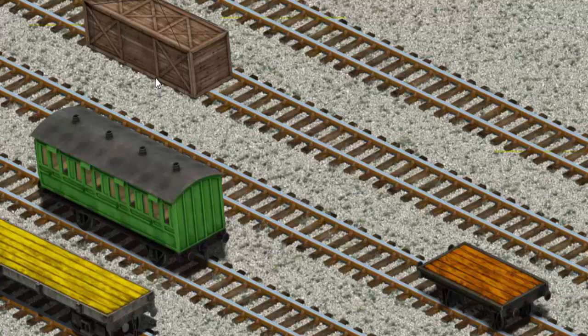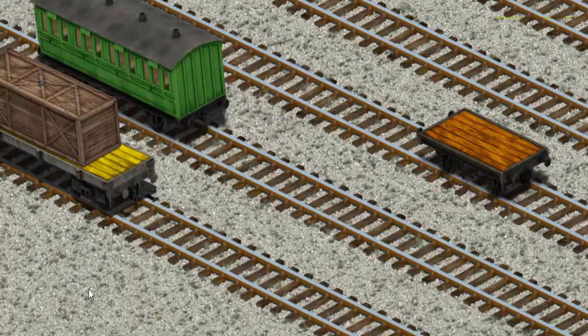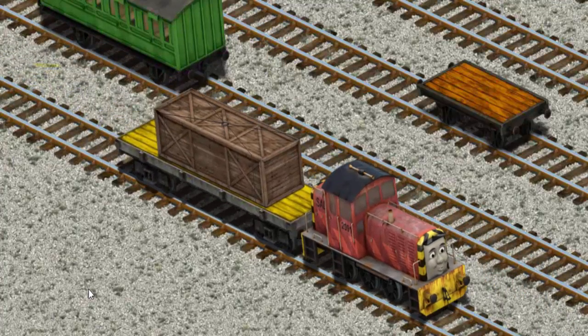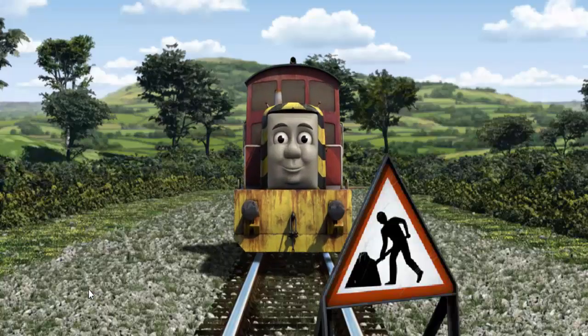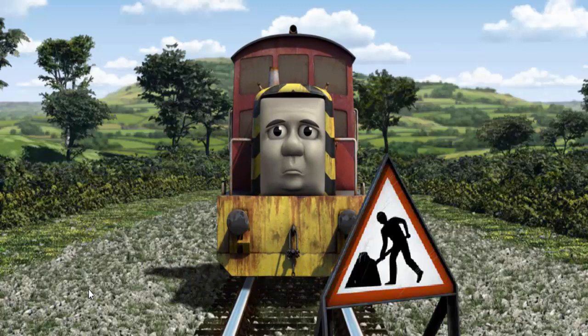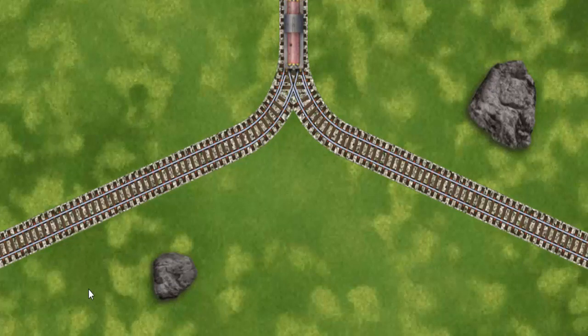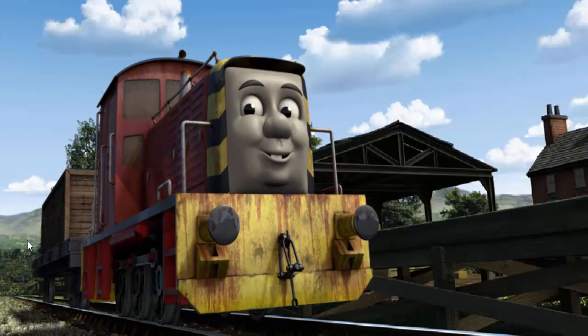Show Cranky where the yellow flatbed is. There you go. Salty went through the countryside. Suddenly, Salty had to stop because of track repairs — he would have to go another way. Find the track that goes nearest to the smallest rock. All clear. Salty arrived proudly at Farmer McCall's farm. With your help, he was right on time.